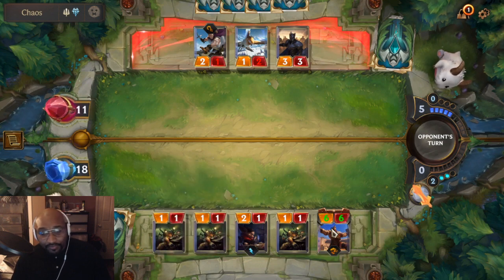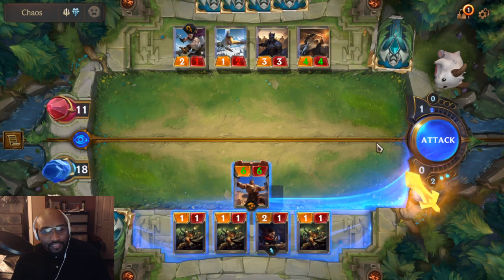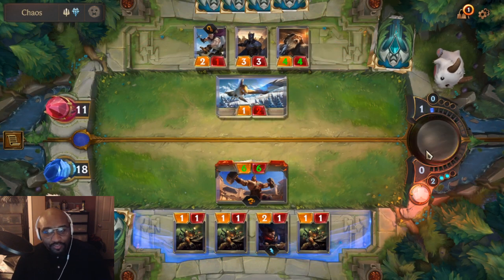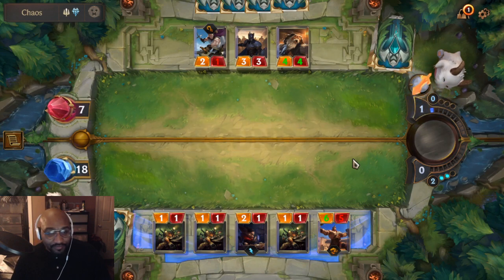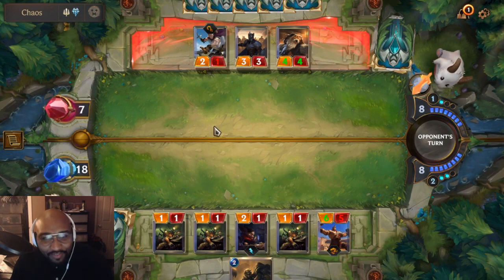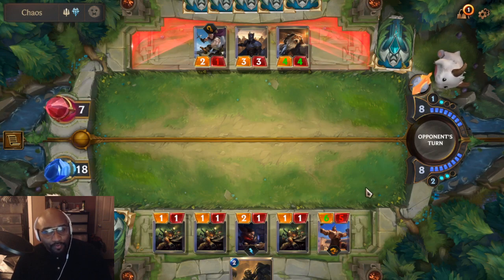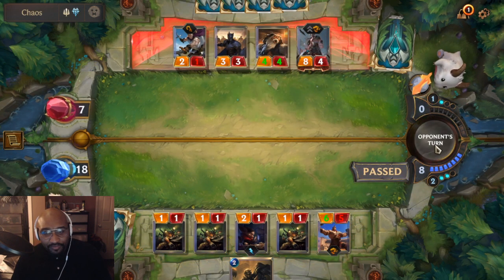I didn't even know they had an interaction — that's funny. It makes sense though because he's a gladiator kind of thing. We're just gonna attack with our big guy. He could block it with whatever he wants. He also has Freljord so he can boost it up pretty nicely. We're gonna pierce through — nice one for us. Hopefully the Arena Bookie helps us draw into Jinx.